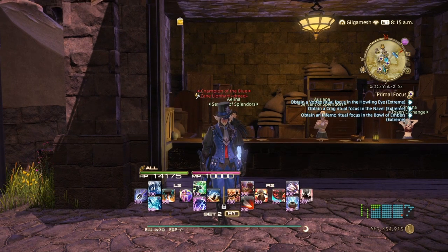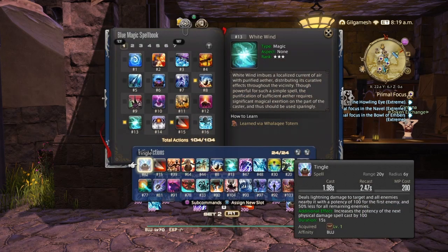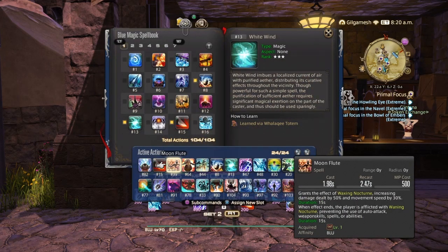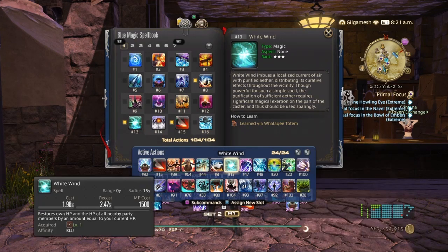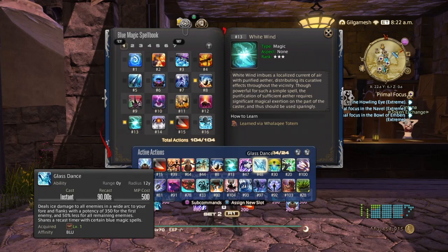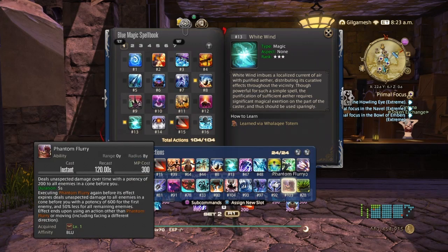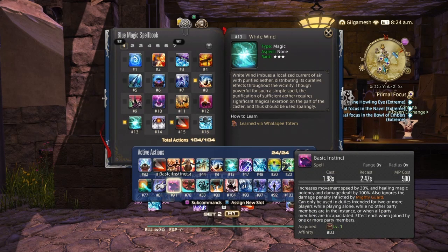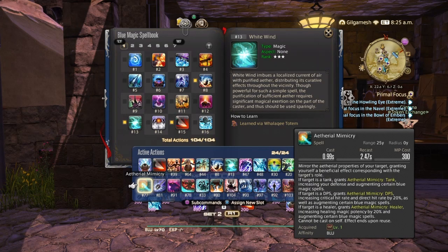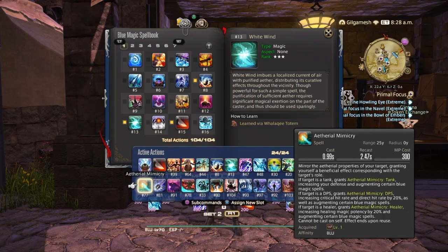If you're going to be doing this as a Blue Mage, you're going to require some spells: Tingle, Moon Flute, Whistle, Final Sting, Shock Strike, Glass Dance, Off Guard, J Kick, Basic Instinct, and Ethereal Mimicry. You want to get a DPS mimicry, because with DPS mimicry you have an increased chance of critting or direct hitting your target.